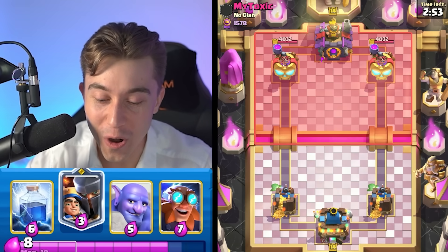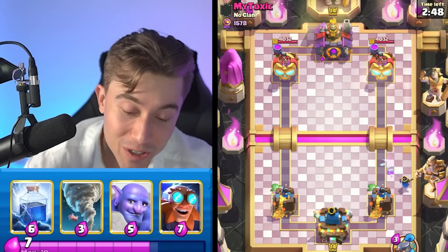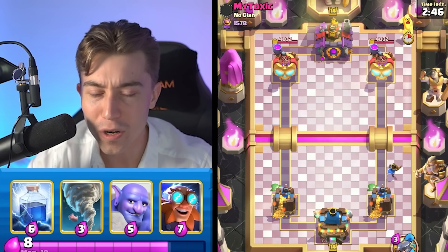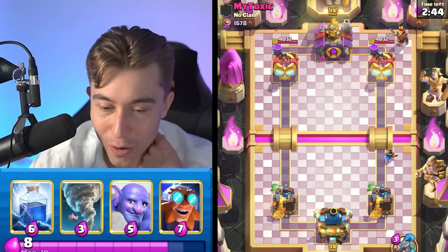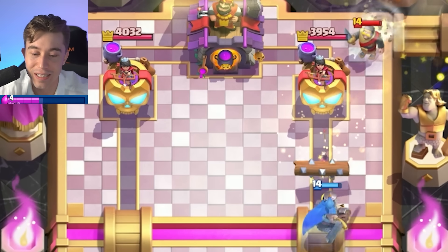I'm going to go in for our Little Prince in the back — actually, never mind. We're going to go and kill the Ice Spirit; we don't want it to have any damage up in here. We're going to try to be totally toxic with our Little Prince. I want to Tornado this back, then go for a Little Prince ability and have that lock on the tower.